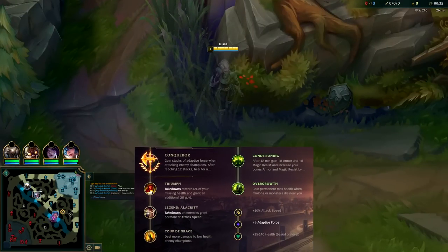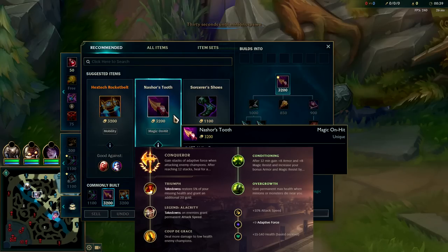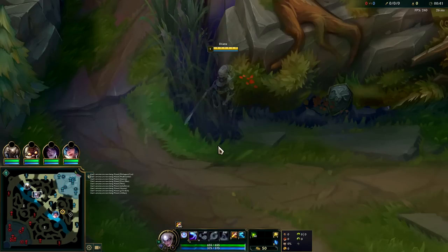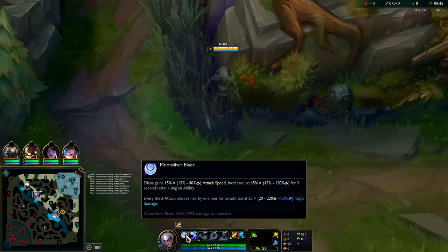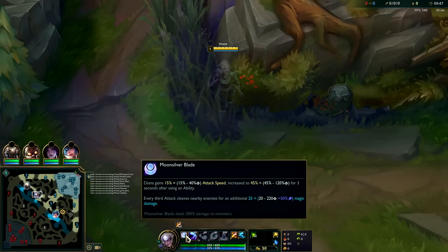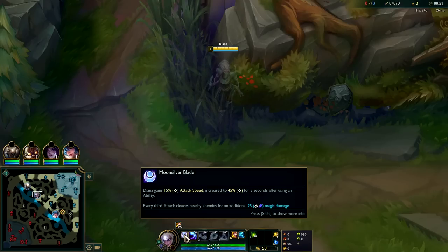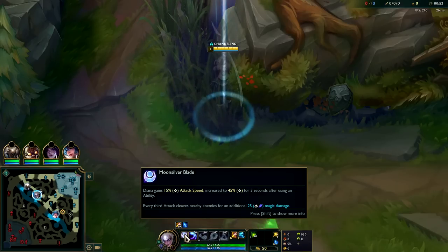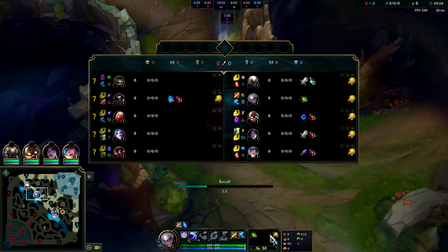I'm going to show you how to carry on Diana jungle consistently, and that is by abusing Nashor's Tooth, because Nash is very OP for Diana. Two main reasons: number one, Nash is OP; number two, Diana's passive does 300 bonus damage against monsters, so having that extra attack speed lets us proc more passive hits. It's every third auto that does big AoE damage - very spicy.